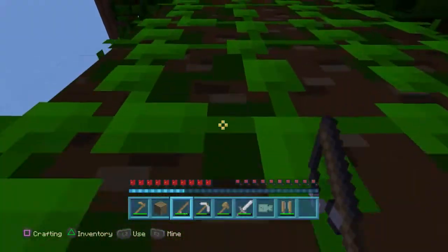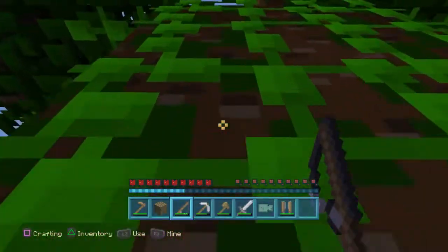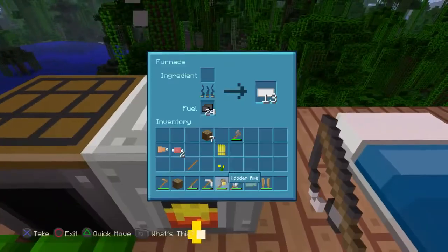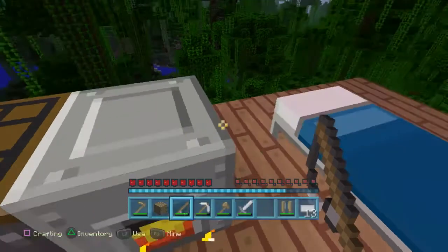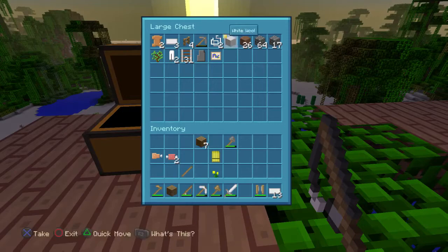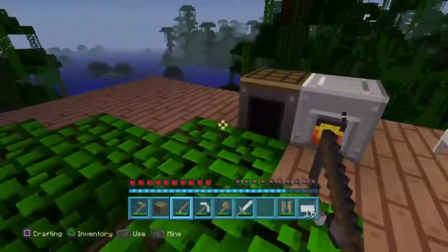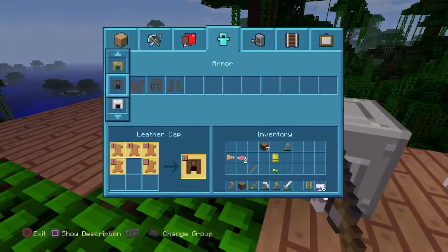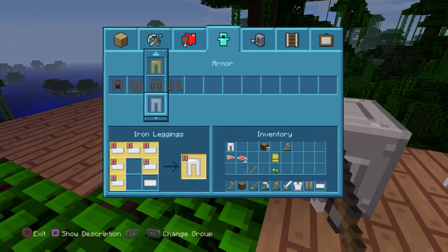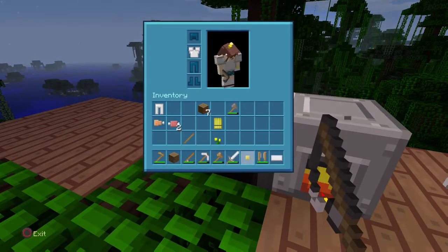I'm going to go up and cook my fish and my raw steak, then I'll have plenty of food. And look, just in time too, because my iron ingots are done cooking. And with my other iron ingots — there's three — I have 16. I can make a chest plate and a pair of pants. Awesome. Protection.